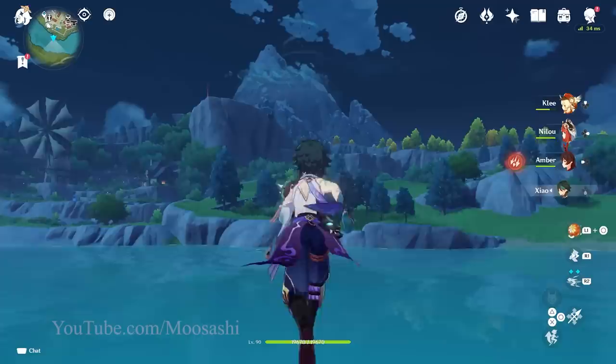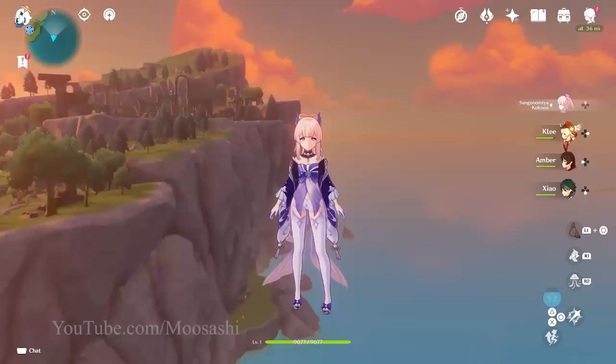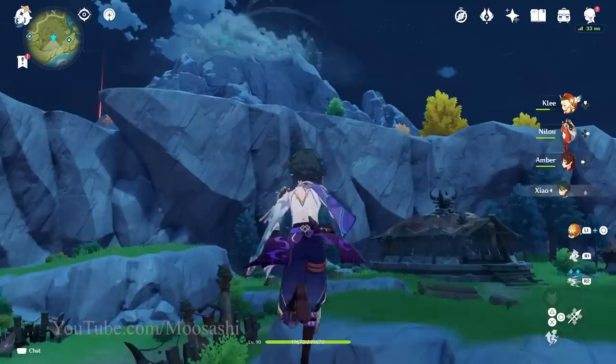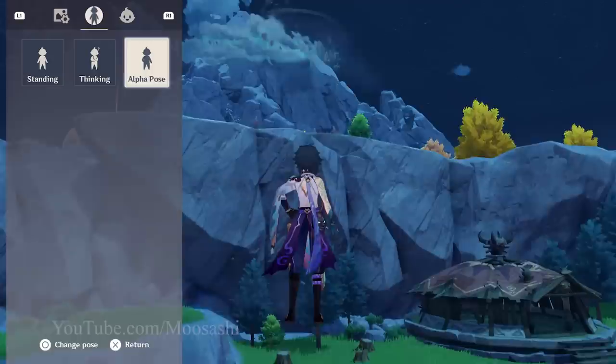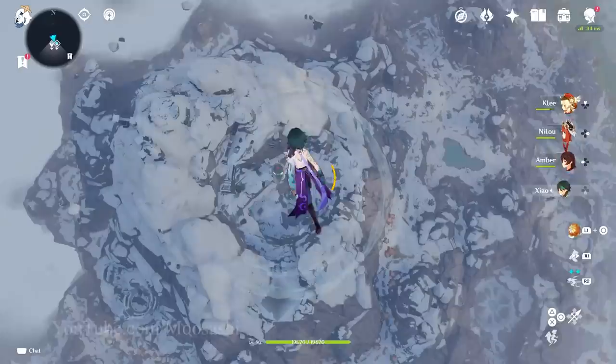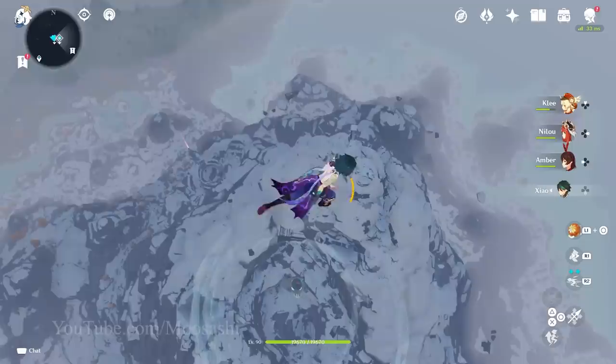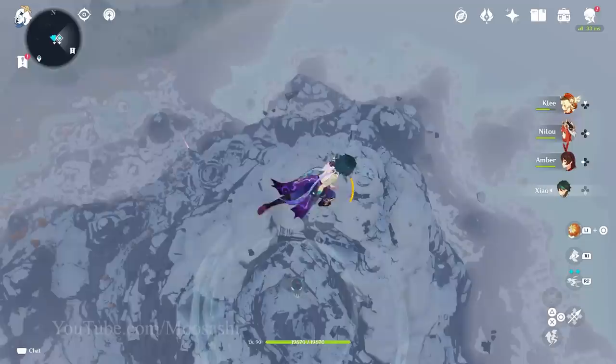A few important notes: one, you can only walk forward — whatever direction you're facing is the only direction you can go. Two, bumping into slopes will send your character upwards. Three, if you stand still and your idle animation begins, the glitch will end; to stay still while ascending, enter photo mode and choose a pose other than standing. Four, you can hide your character in photo mode for awesome scenic shots. Five, if you try jumping, you'll enter a weird gliding sequence where your gliding animation is overwritten by your walking animation — this ends the glitch.